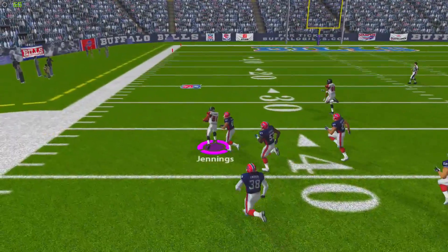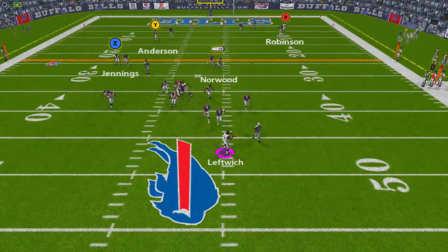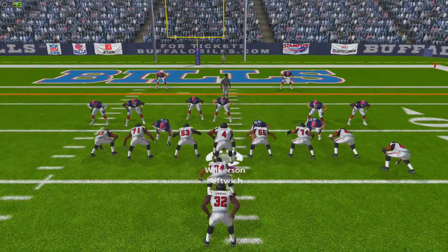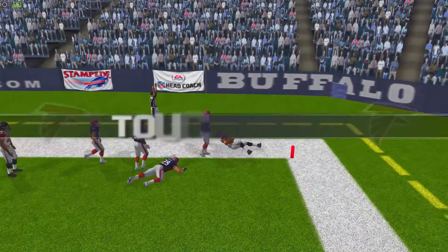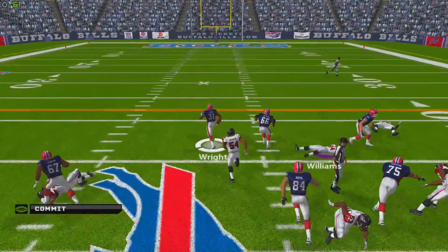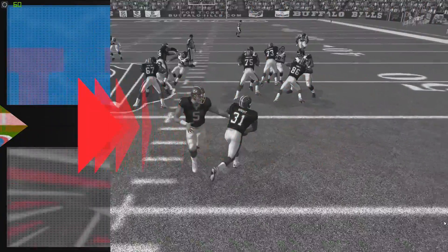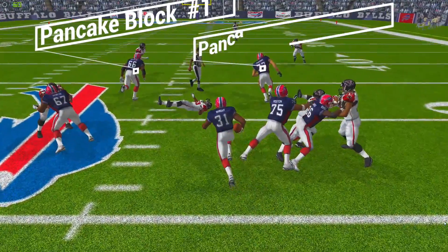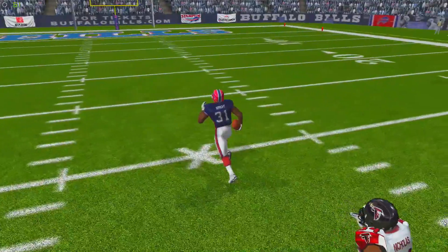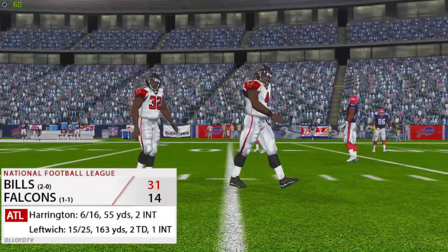Byron Leftwich shows off his arm strength and finds Jennings on a corner route for a first down into Buffalo territory. Next play, Leftwich connects with Jarius Norwood, who breaks a tackle and gets down to the 13. We go with a play fake, Leftwich rolls right and finds Anderson with both feet down in the end zone — it's a 10-point game. But then a Buffalo running back runs straight up the middle with great blocking, getting pancake blocks — one, two, three pancake blocks on one play. It looks like our defense wanted no parts of stopping the run. Touchdown Bills. Buffalo wins 31-14.